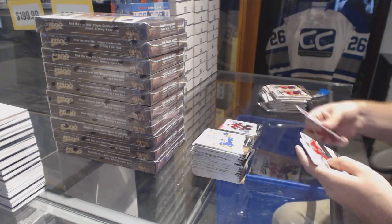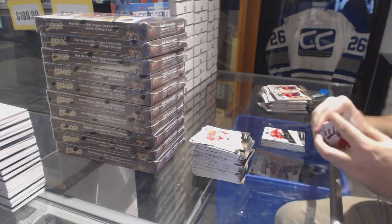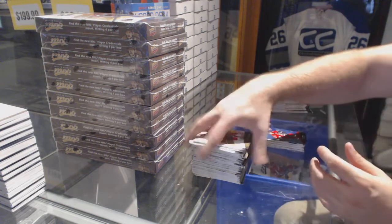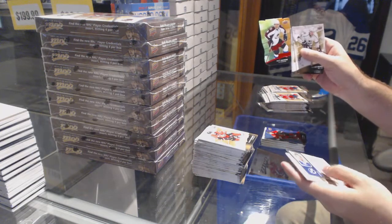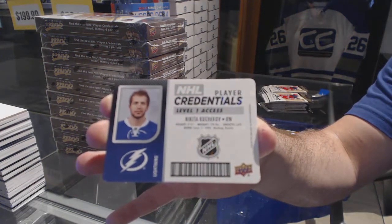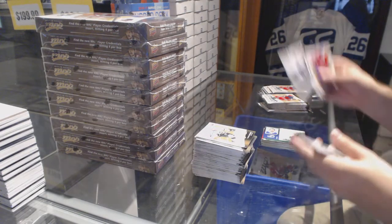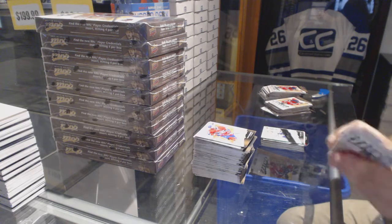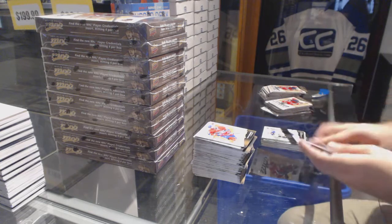Rookie Clayton Keller, Richard Ponick silver script. We've got a Kyle Turris colors and contours. We've got a green Matt Duchene and a Credentials of Kucherov — Nikita Kucherov. Morgan Riley silver script. Berglin silver script.